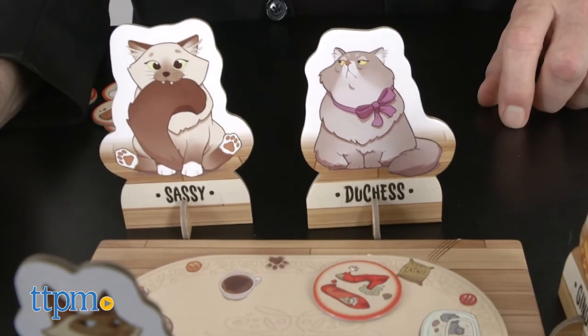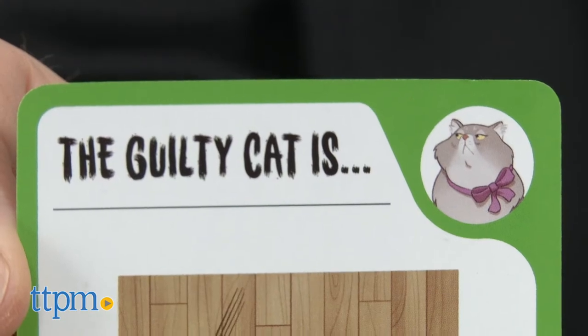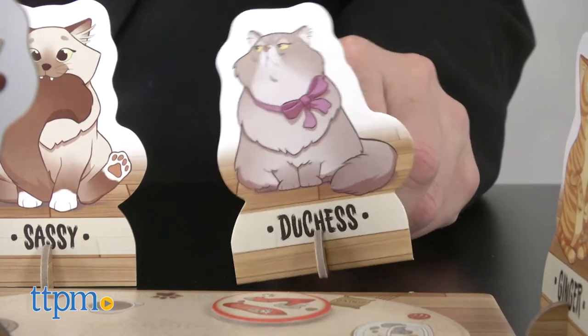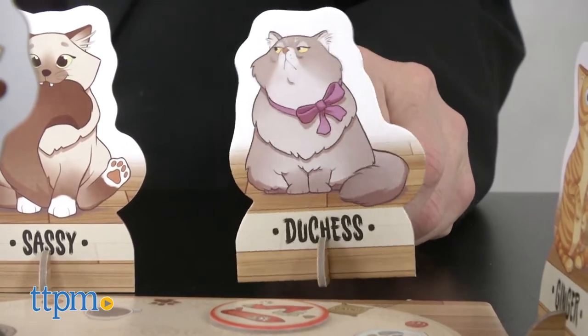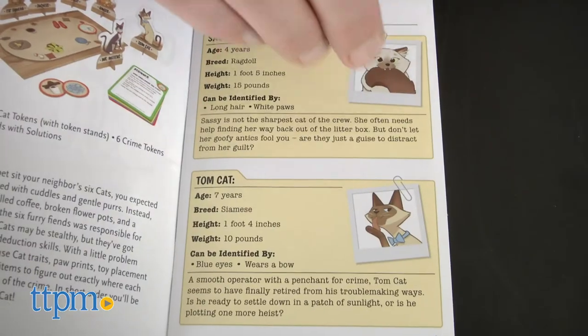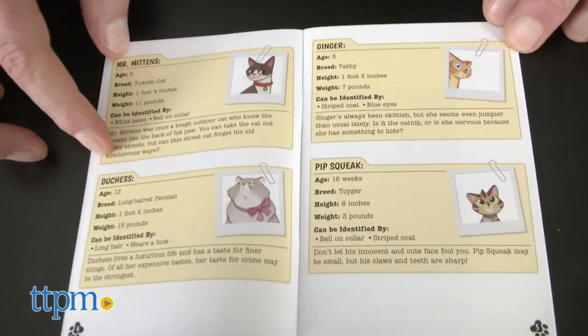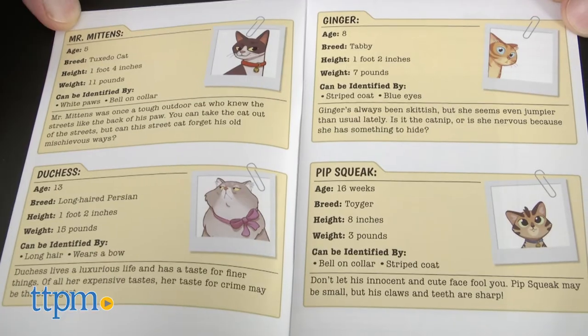The beginner level is simple with five or six clues that are pretty straightforward. The clues get increasingly difficult as you go up in levels, because there are a lot more variables introduced. For instance, you might have to place a long-haired cat in a certain space, but which one? Duchess and Sassy are both long-haired cats. Other clues will let you know, and they'll have other variables. The instruction booklet gives you a profile of all the cats, so if you're wondering if they have a certain profile, such as having long hair or blue eyes, you can check there.